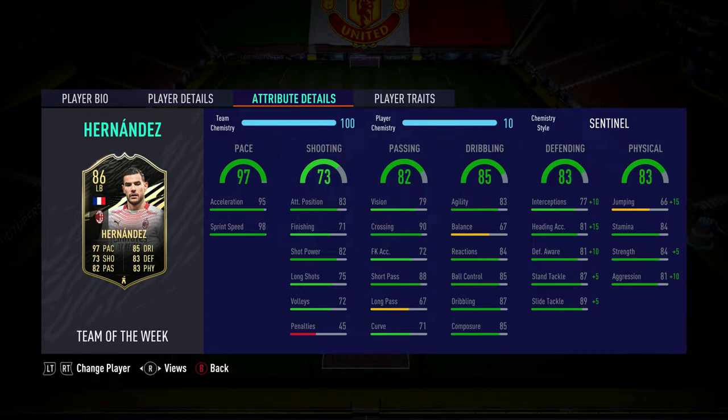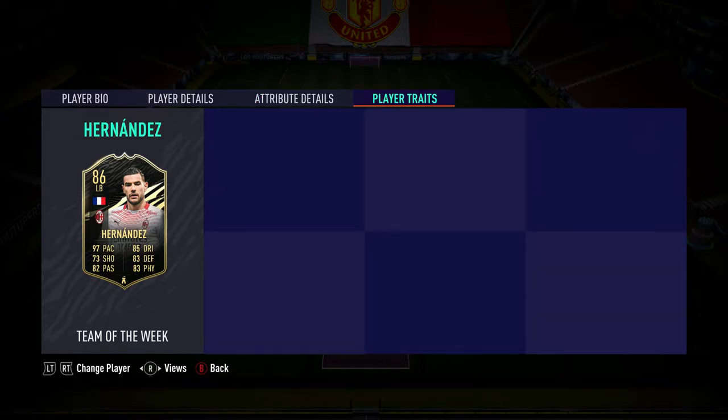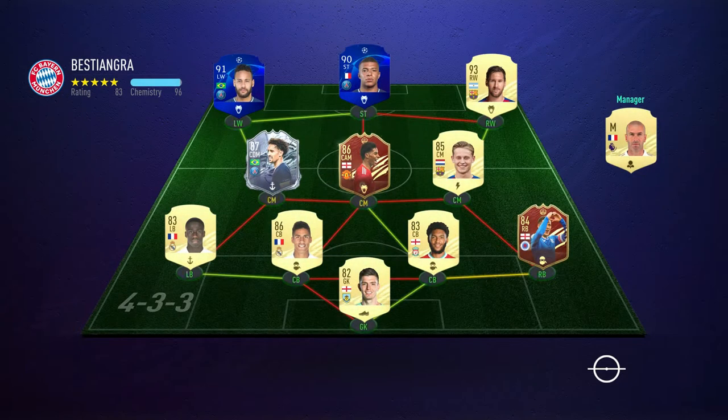Reactions are 84 — really good. Ball control is 85, solid for a wide back. Dribbling is 87, which I find solid. Composure is 85, which affects his decision-making with the ball — whether scoring or passing, he'll use his left foot. That's pretty much his stats. As for player traits, he has none, which is pretty ridiculous. He should at least have the power heading trait, plus speed dribbler and early crosser based on what he does in real life for Milan.